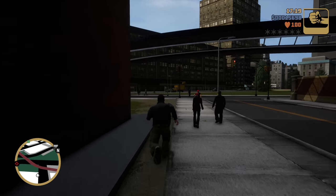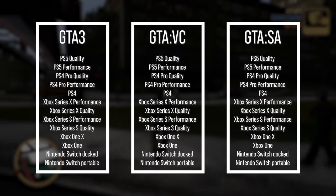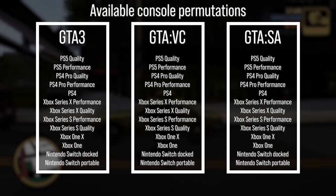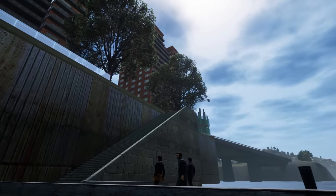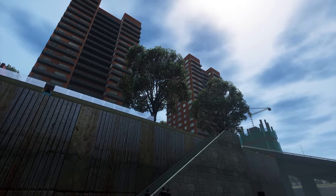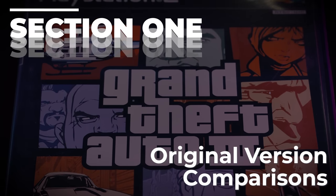Keep in mind, if you consider all console versions of each of the three games including all available graphics modes, we have 39 permutations, not including the PC version. GTA 3 alone has 13 different permutations. So we're going to break this down into three sections.